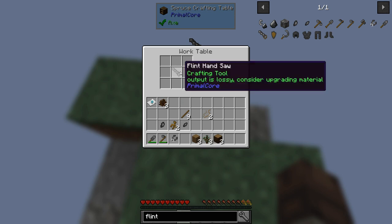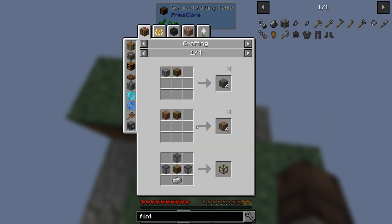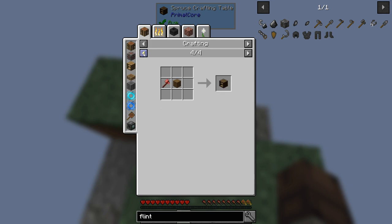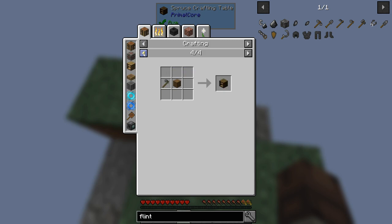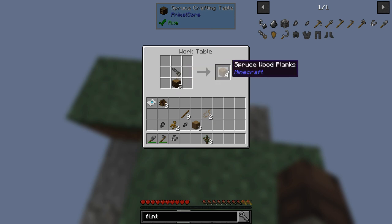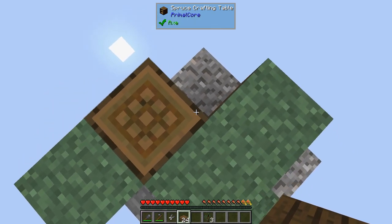Now we can cut up our logs here. Oh there we go. Okay, we'll make a bunch of planks and then I want to make a bunch of slabs - make all those. And then we can start building ourselves a little platform around here.